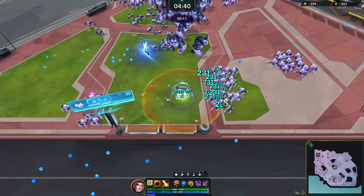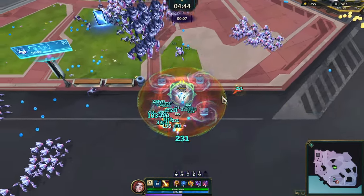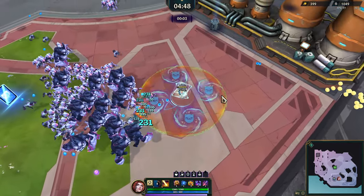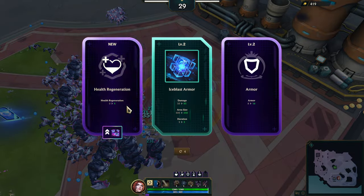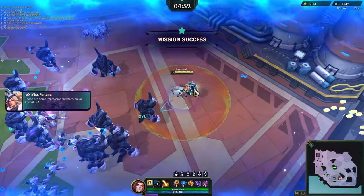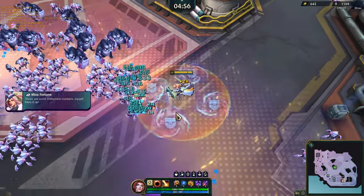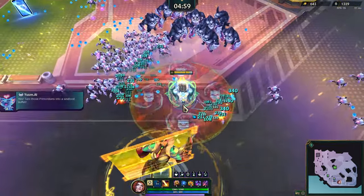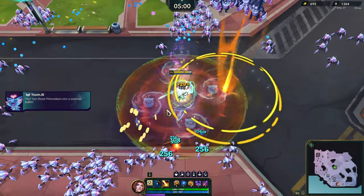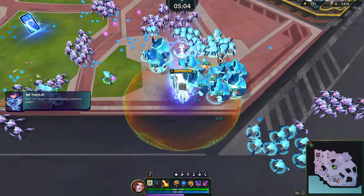XP - there we go, perfect, that's something we really needed. Health regen - that's also something I really needed, perfect! Mission success! Let me head back over there - first let me grab this battle bunny boon and then also as much XP as I can get. Radiant field upgrade - good. The shockwaves - nice, yeah that works!